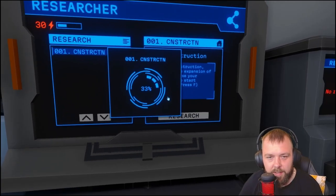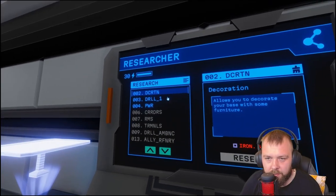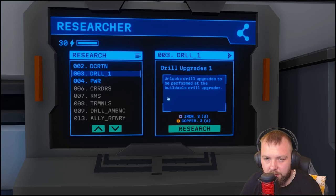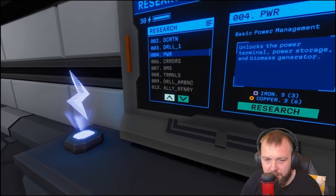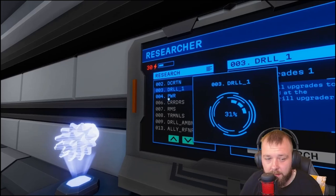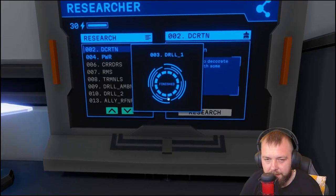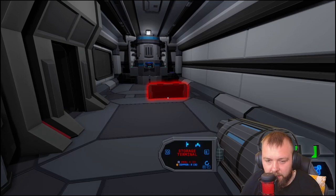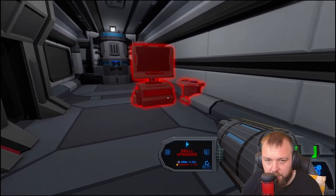So deconstruction allows you to decorate your base — not too worried about that. Unlocks drill upgrades to build at the drill upgrader. Power unlocks the power terminal, power storage, and biomass generator. I think we should do drill upgrades first because we want more storage. Let's grab our multi-tool — we need some iron apparently. We've got a storage terminal, which is pretty cool to have. Refinery, researcher, drill upgrader — that's the one we want. We need some more copper for that.